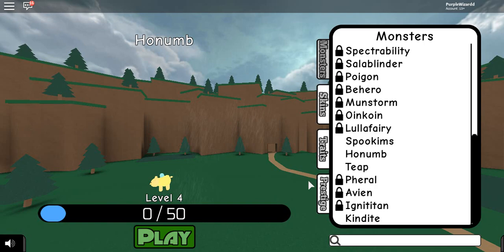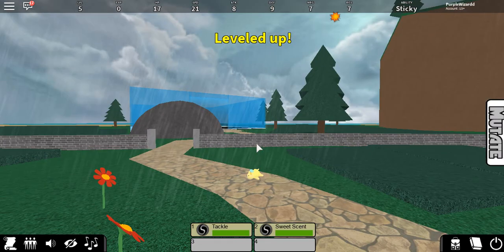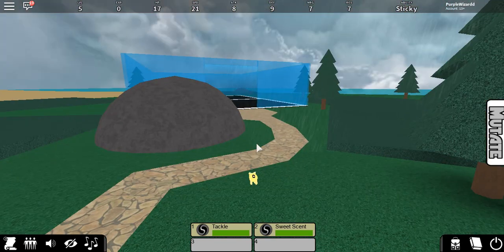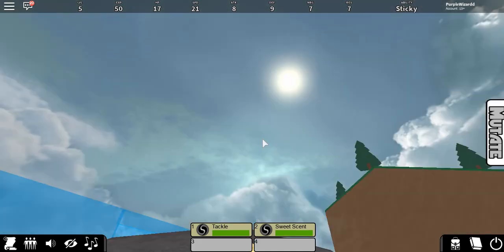Let's look at this little monster — should be near the boss. Spookims Honum! Look, it's little, it's like this little creature, just like Teep. I hope this helps, guys!